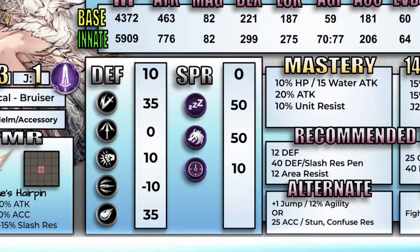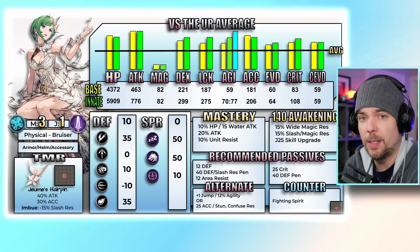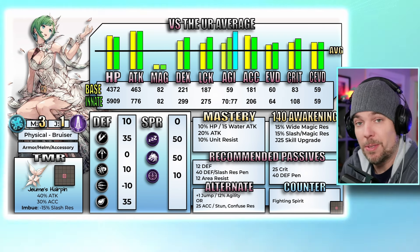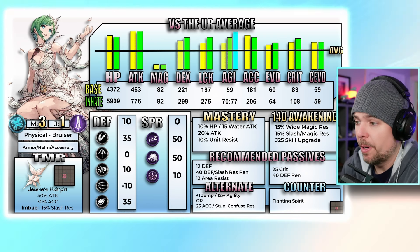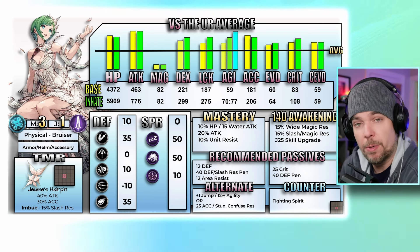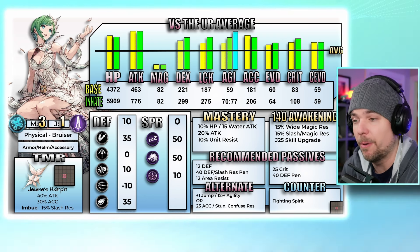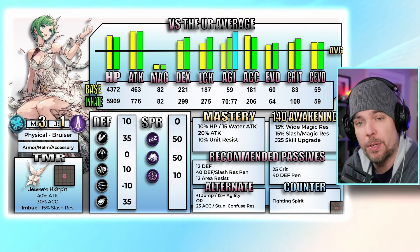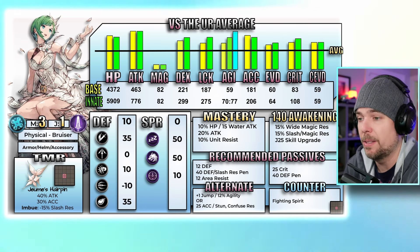She will be neutral against pierce, carrying one weakness against missile at negative 10. That missile weakness has been something of a trend on most units over the last couple of months — could be clues toward future meta units. Her ailment resistances are 50 against sleep — always nice with Helena running rampant — 50 against berserk, and 10 against stop. Overall I really like this ailment resistance package.